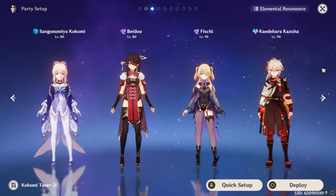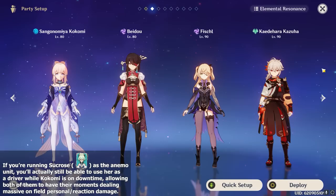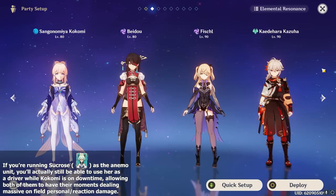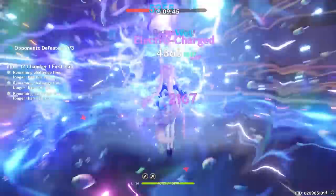Kokomi is also quite a powerful unit in Taser teams. When you run Kokomi in Taser teams, there are a lot of ways to build the team, but generally the most popular is to run her with two Electro units — most commonly Beidou and Fischl — and then an Anemo unit, which can be Kazuha, Sucrose, or Venti. The Anemo unit acts as a shredder and crowd controller so that Kokomi can drive Beidou and Fischl's off-field abilities with her fast normal attacks, making for a comfortable yet very powerful team strategy. Kokomi herself can end up dealing a significant amount of personal damage when running the Clam set on this team.